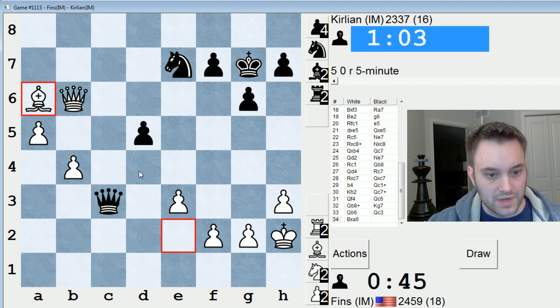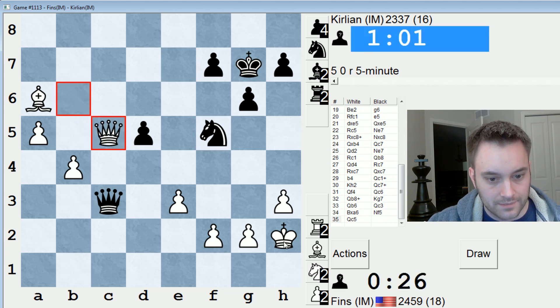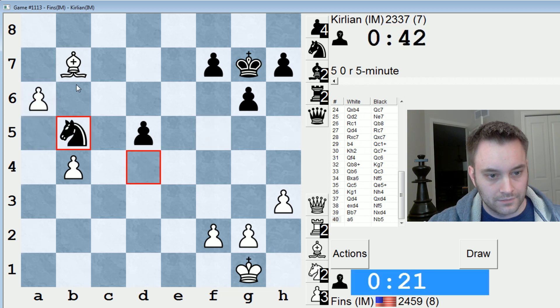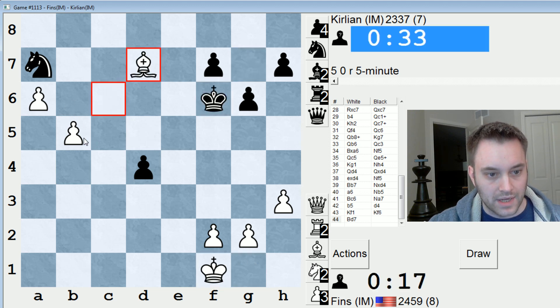Let's take that — queen d4 check is coming too. I'm going to bring my bishop all the way back to f1 — that gives the plan. Really got to watch that time though. If this knight moves, I have queen d4, just trading and winning instantly. Okay, so this is going to win the game. Get b5 in, bishop d7 and then b6. b6 and the knight is trapped — nothing to be done for black.